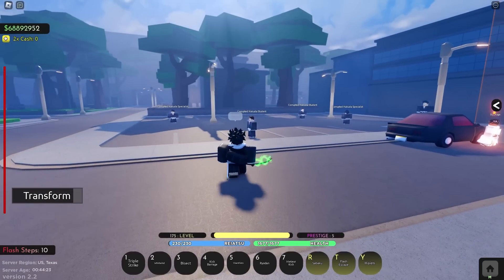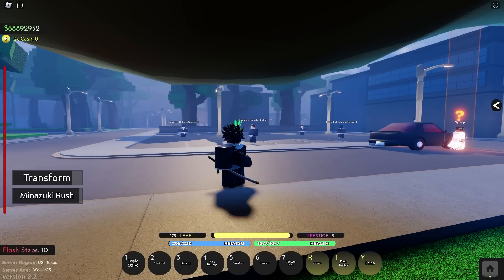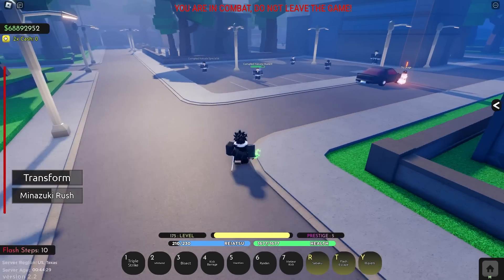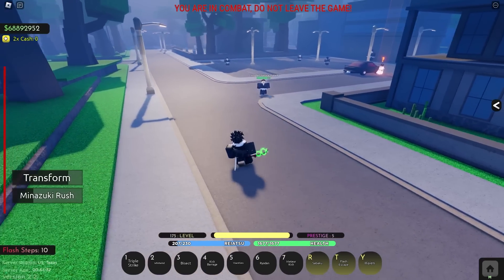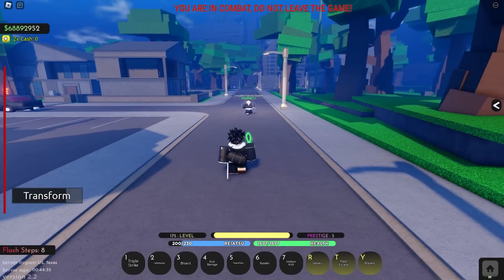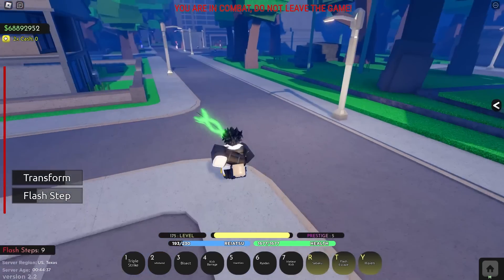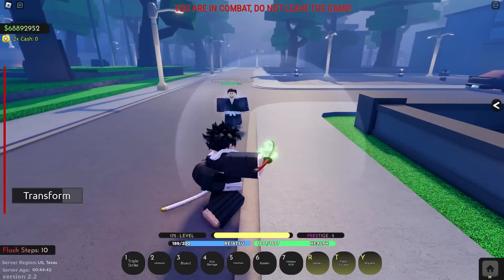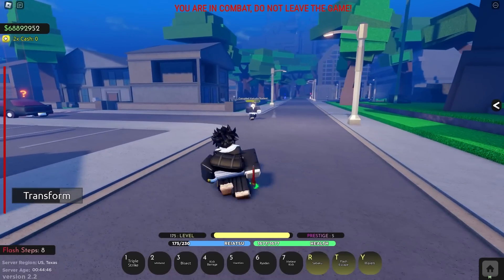This thing actually has a couple of moves. The first move we've got is your Z move, this one being Minazuki Rush. You basically send the monster of the shikai at the opponent - giant hitbox - and that move does guard break and does like 50 damage. It's really just a free move to launch for damage or as a combo ender after your right click.